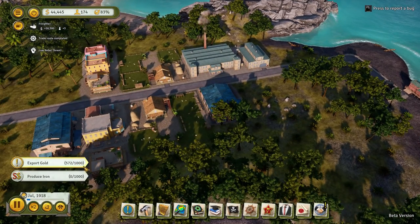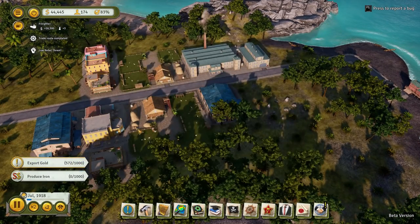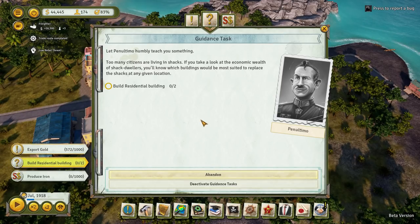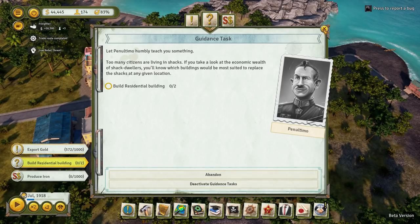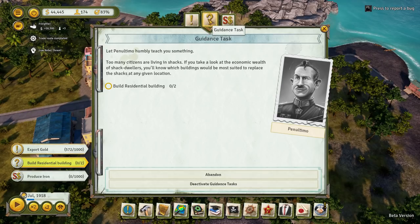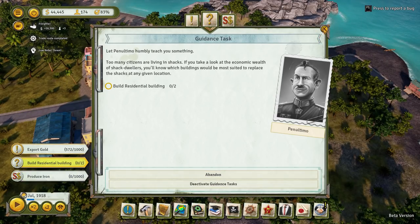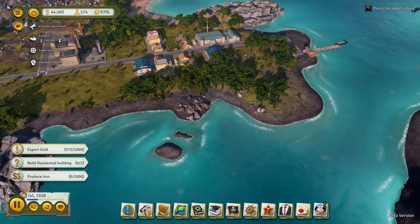We also have another mission on here — build residential building. Accept. So that's not going to count the buildings we've just done. Darn it. Produce iron — yeah, we're working on that. A protest has started — where are they protesting?